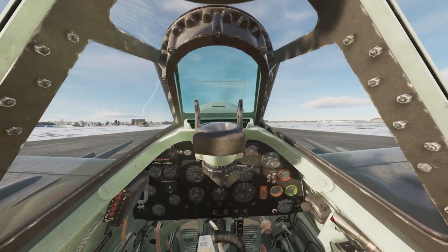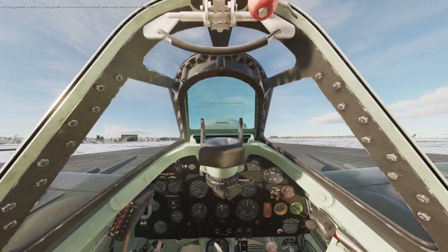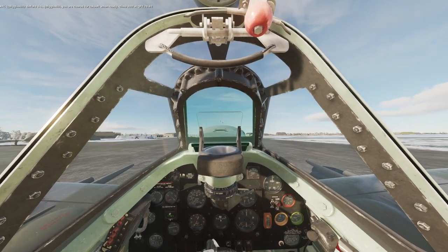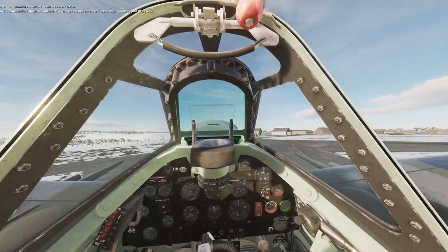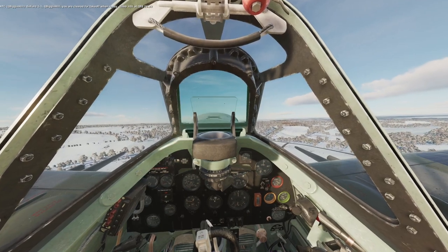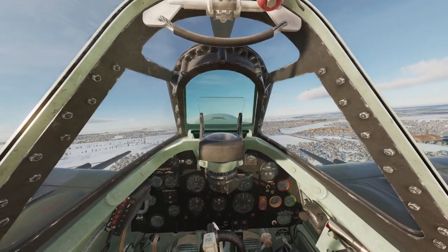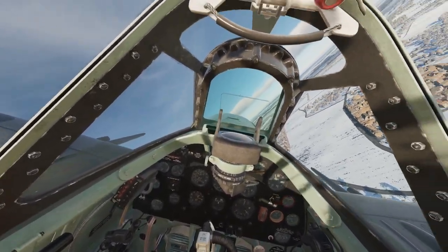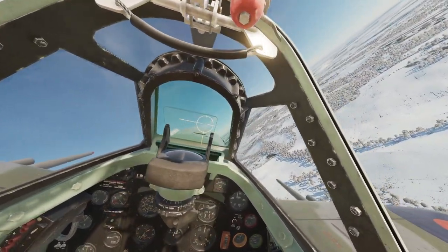Let's rock and roll: rudder fully starboard, plus two boost, stick back, keep it straight. Stick forward, open to nine boost, keep it straight, keep the windshield on the horizon - and we're airborne. Gear up, open to 12 boost to clean the spark plugs. Trim, trim, trim. Throttle back to plus seven, 2650 RPM. Filter off, make sure fuel pump is on. Gun sight on. IFF on. Switching to drop tank.